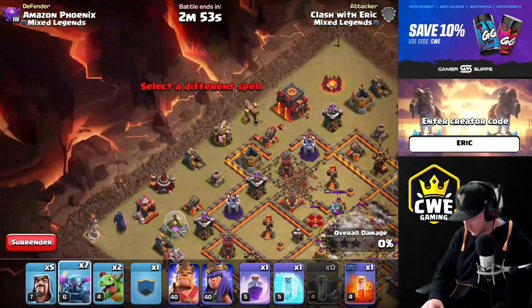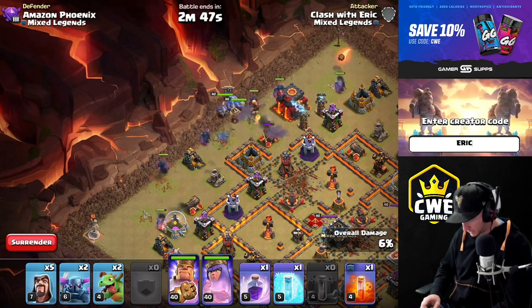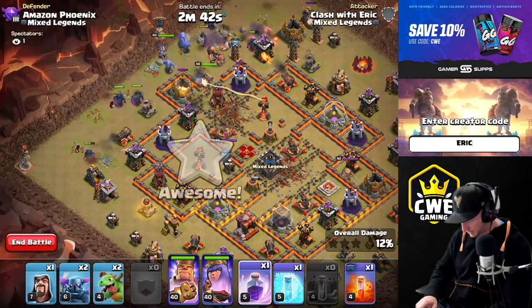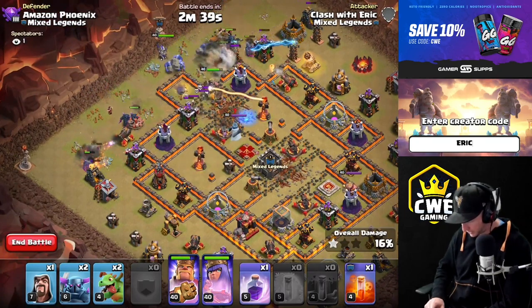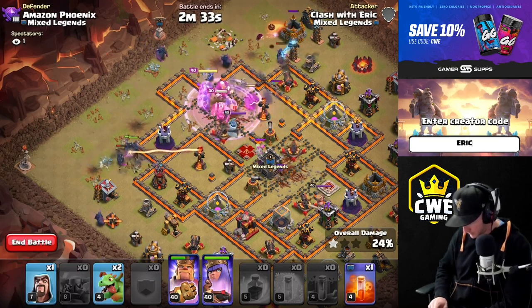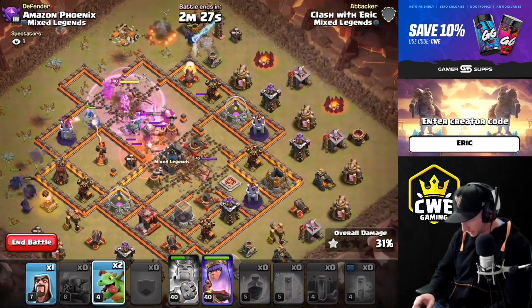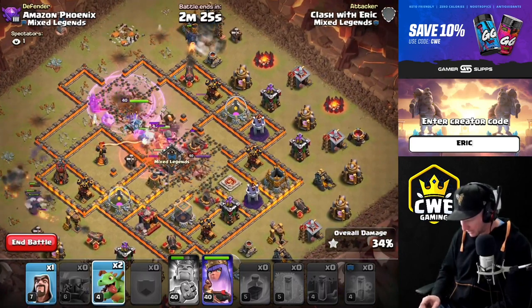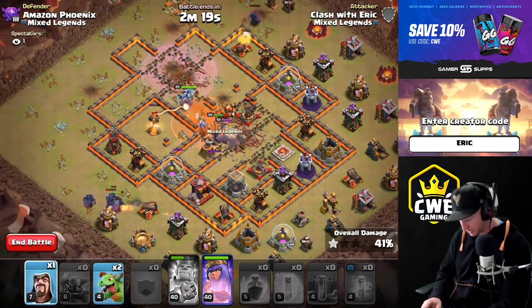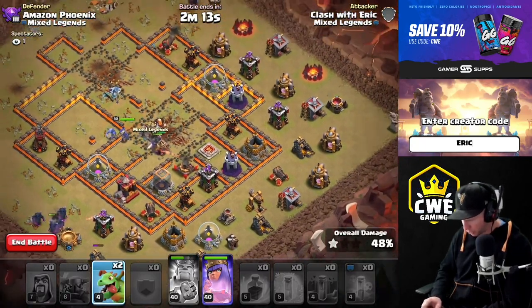Okay, it needs to go in. Throw a couple wizards down and let's freeze up that single inferno with the enemy Queen. Bridge it up, King poisoning the CC. We can throw in baby dragons in a second to funnel out. We're gonna grab that single inferno — looking good. We need a wizard to come over and join these PEKKAs, put them into the walls. Baby dragons will hold for now — there's nowhere really to put them in yet.